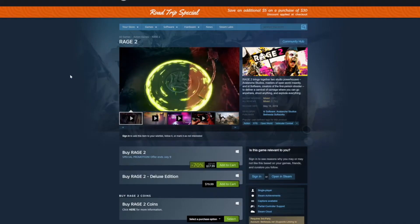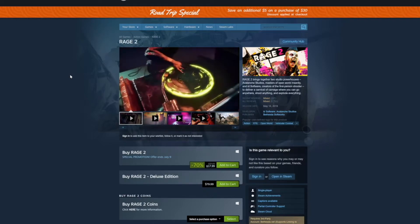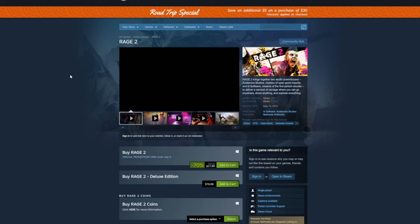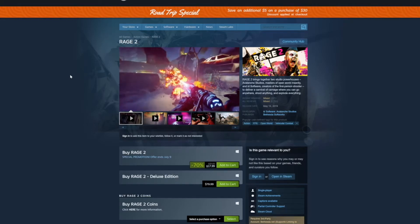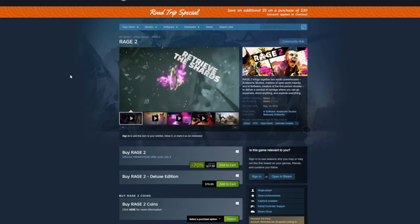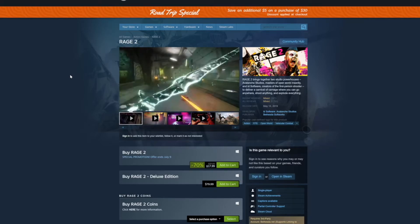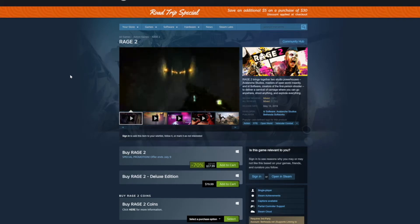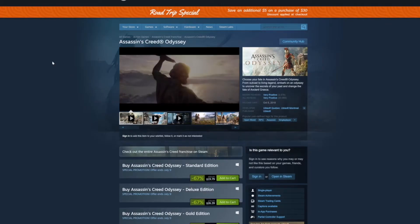Rage 2 is a first-person shooter that's gotten a little bit of mixed reviews. It was done by id Software and Bethesda, so it's got kind of that Doom feel in terms of first-person shooter mechanics, but it's just completely insane and off the wall — as you can tell by the video playing right now. It's 70% off at $17.99. This game is on sale a lot across multiple platforms, but I think it's well worth $17.99. If you haven't played Rage 2 or weren't sure about getting into it, this is a good price point for entry.